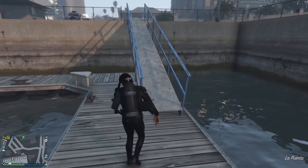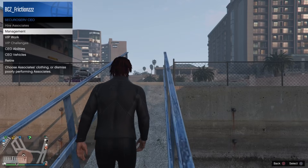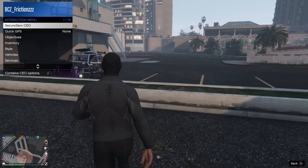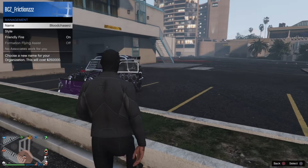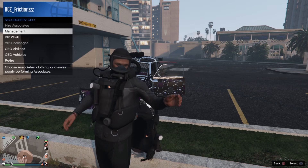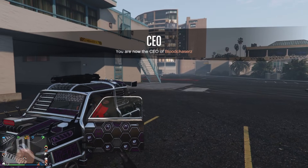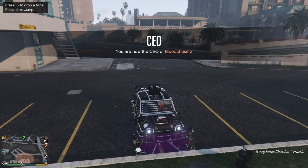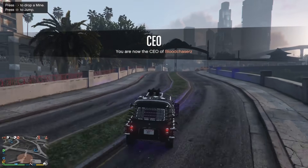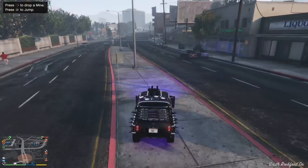If you select it on time, it's not gonna actually switch your outfit, but it will show a little loading circle as if it did. How you know you did this correctly is you go to SecuroServ, register as a CEO, go to style and switch your style, go back to your scuba outfit and you can just keep duplicating scuba tanks. You can also become an MC instead of a CEO. Make sure you drop into the water and select the outfit right away — it shouldn't switch your scuba outfit at all but will pretend as if it did.